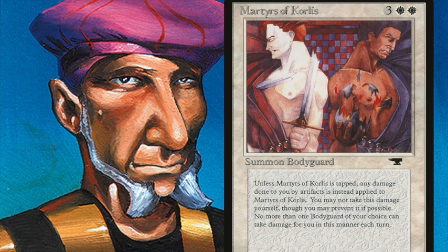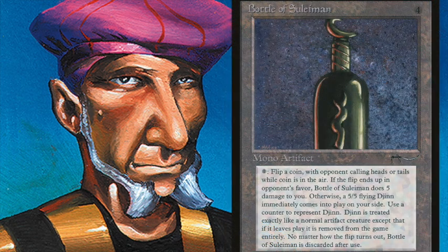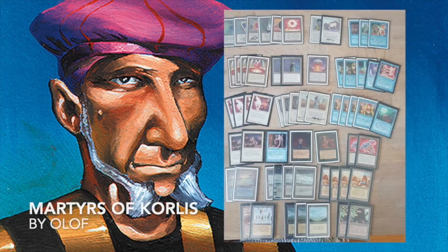One card that really pops out of this deck list is the Bottle of Suleiman. It costs four mana and is from the Arabian Nights expansion. You pay one and flip a coin, with the opponent calling heads or tails while the coin is in the air. If the flip ends up in the opponent's favor, the bottle does five damage to you — but here's where the combo works, because that five damage goes to the Martyr instead. If the flip favors the caster, you get a 5/5 flying Djinn.